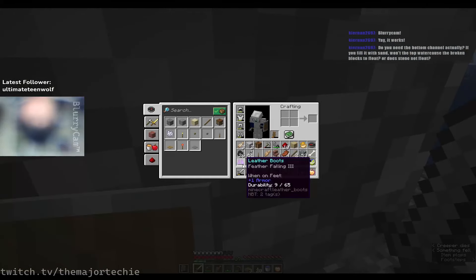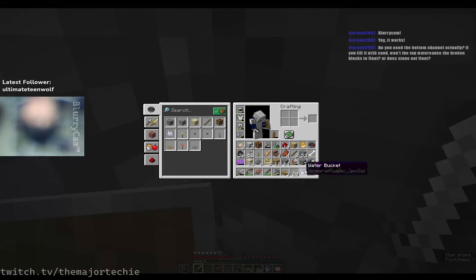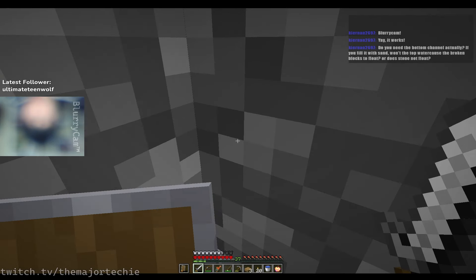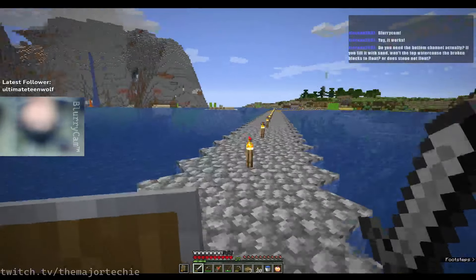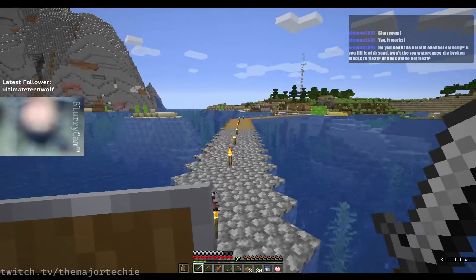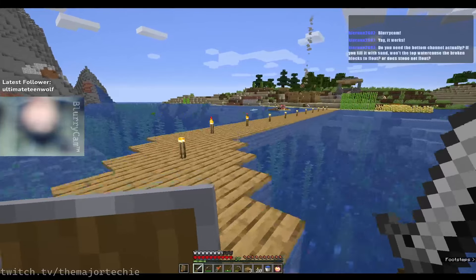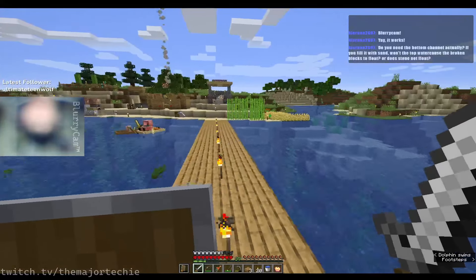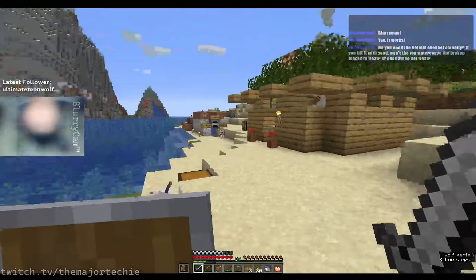Anything over here? Yep — Feather Falling III, that's pretty nice. And what's this? Protection II. I don't think a Protection II leather chest plate is going to be nearly as good as iron, so I'm not going to bother with it.